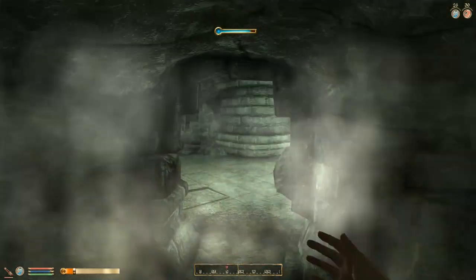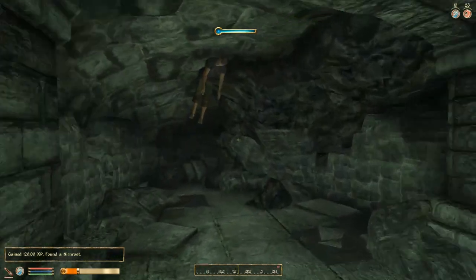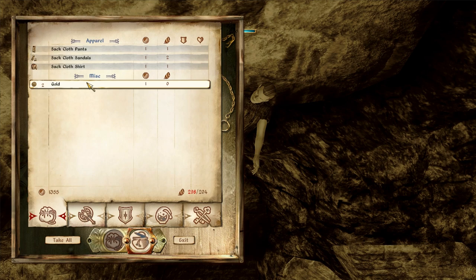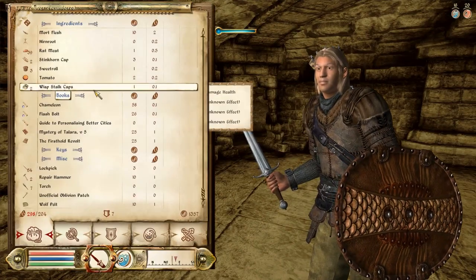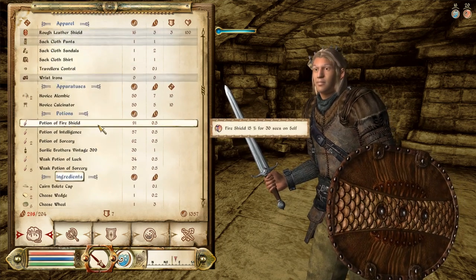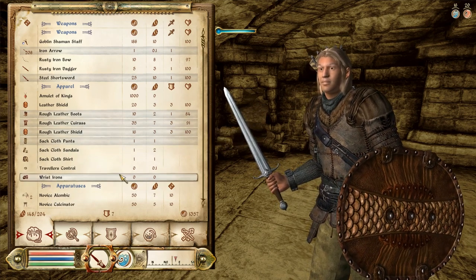Now we have water breathing, so we're safe under here. A Nirn root — an unusual plant of value that we should take to an alchemist. And there's poor Vidkun. I had a feeling that would turn out to be the case. So we've taken his ring of burden, but we can't move with it anymore. I'm just going to drop the ring for now, because it's really quite useless — we found out what happened, and now it's time to report back. We're going to just go ahead and drop that ring.